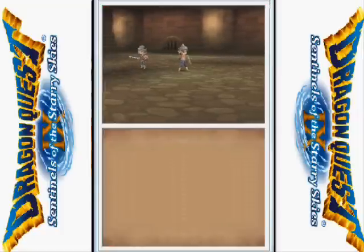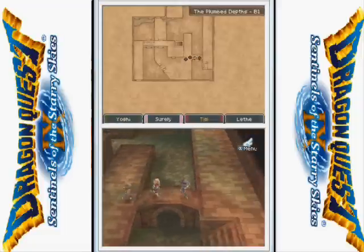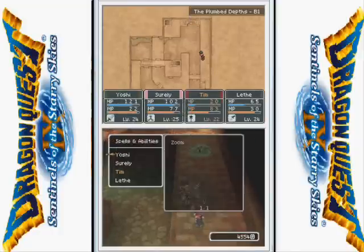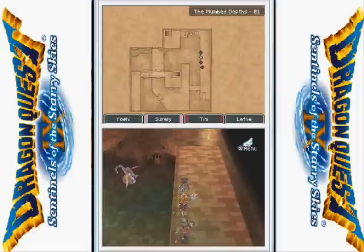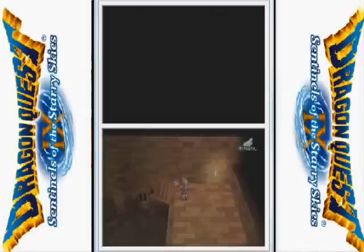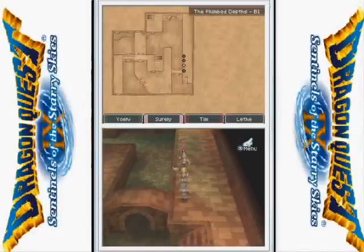Level up — Yoshi is level 24 now! Skill points gained. You can tell there's the sword skill — goes up by 20. Learned Defending Champion, Fan Fencer, and Bodyguard. Double. The shield abilities you kind of want to have, but they're not a priority. You'd rather put your skill points into your main weapon — that's probably the best use.